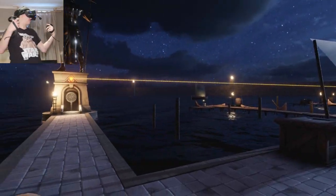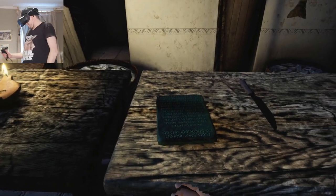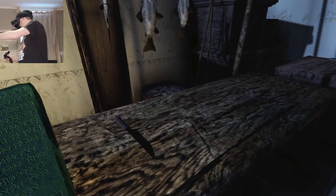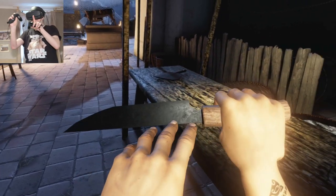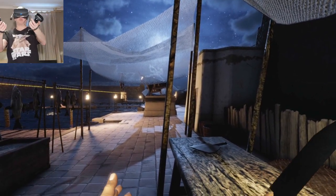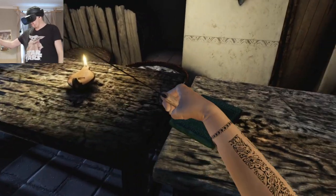A game like this with teleportation is ideal for new people to VR because there's no smooth locomotion — you won't feel sick. Okay, there's a tablet here — can't read that, it's all gobbledygook. There's a knife here. Even the knife looks realistic with the dawns of the blade — you can see all the little marks. These developers could have just made this a grey piece of metal but they've added texture to make it realistic. Pretty awesome.